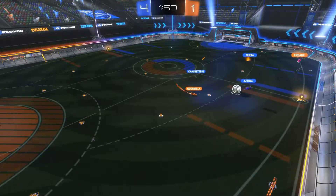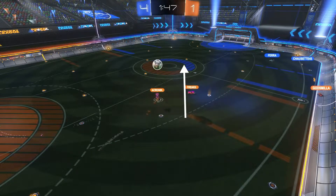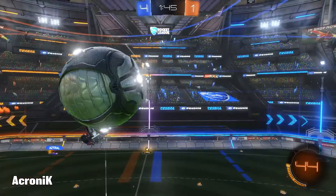The play starts out pretty normally. Akronik gets a bit of space with the ball after a failed offensive transition from Solary, so he pops the ball up and takes flight after it. When the ball reaches its peak, he leans back and gets the flip reset.